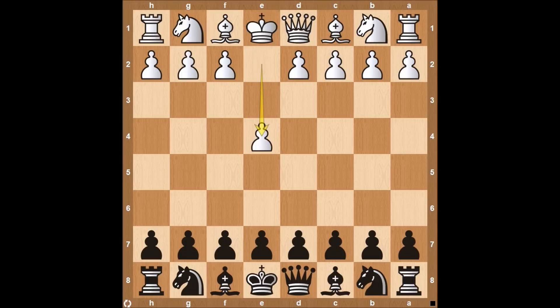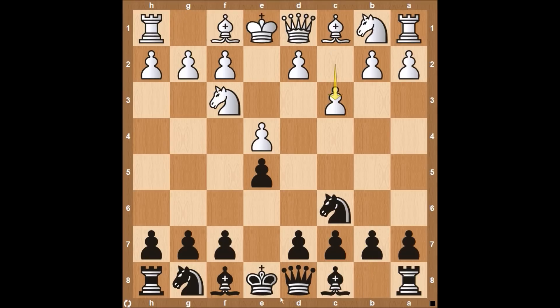If you're not familiar with Ponziani, it starts out with E4, E5, F3, Knight C6, and then C3, preparing for the push on D4 to control the center of the board. Black counter attacks this with the Ponziani Counter Gambit, and that is with pawn to F5.